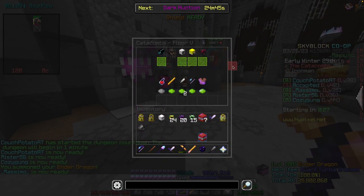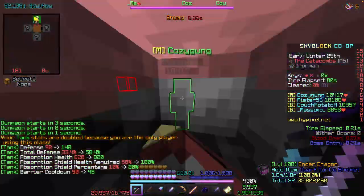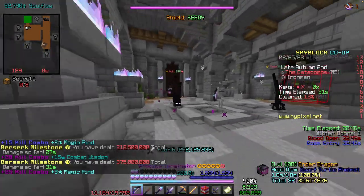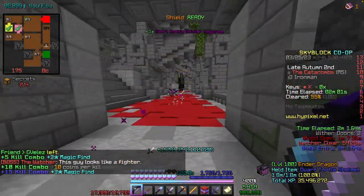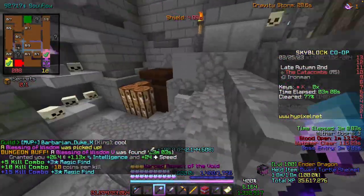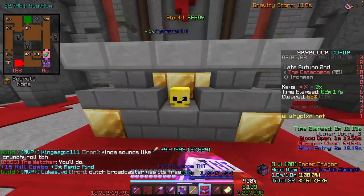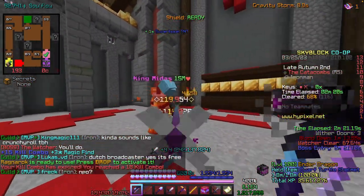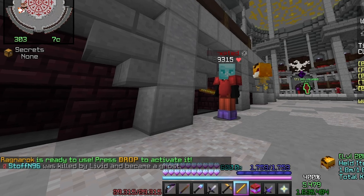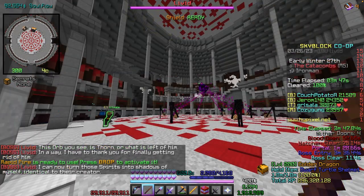Eventually you'll get bored of M3 and want to move on to M5. This floor requires around cata 38 to 39 and typically you run it as three berserkers, one archer, and one tank. Your new arch-nemesis will be Fels, because these things are annoying as hell if you don't one-shot them. Try to ice spray them as they spawn or gyro them together — don't be scared to use your gyro, it helps a lot in the clear, especially paired with a Gauntlet of Contagion and Implosion Valve. If you used a Juju on M3, now is the time to upgrade to a Terminator — the Juju just doesn't compete anymore, especially starting at cata 38.